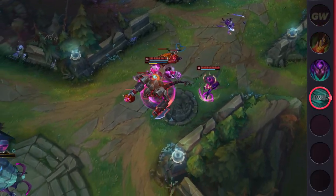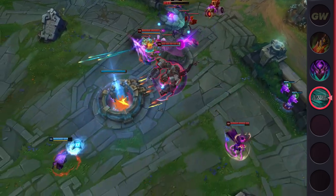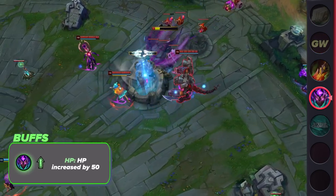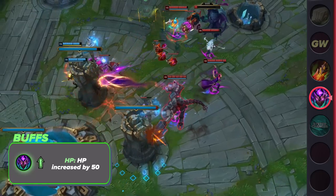We'll get started with the system changes first, since these changes are a bit broad and potentially affect the meta a lot more than any champ-specific changes can. We're finally getting away from jungle tuning this patch. We have just a few item adjustments here. Abyssal Mask's slight buff receiving just 50 HP doesn't really mean a ton — a buff is a buff, but some are definitely less noticeable than others.